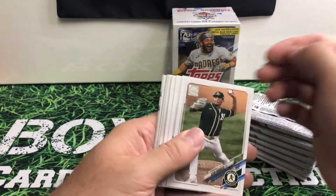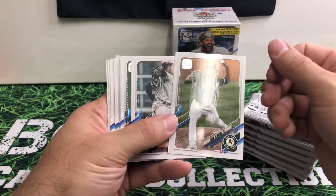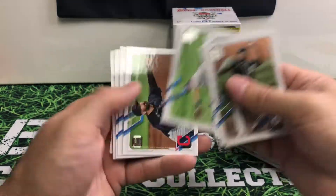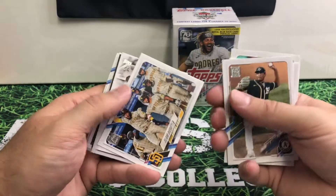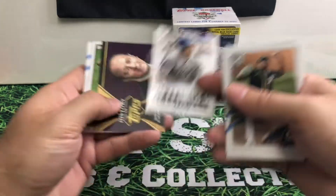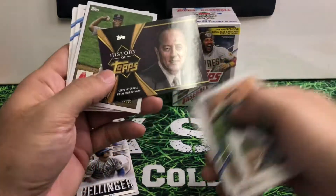Of course these all have the 70th anniversary logo up here. Looks pretty nice, in my opinion. There's a Cody Bellinger. History of Tops — what is this one?